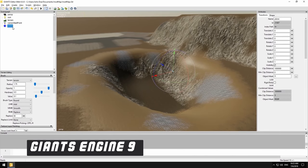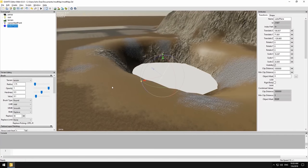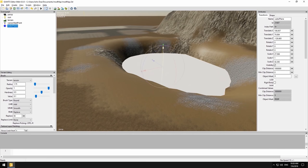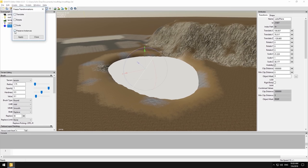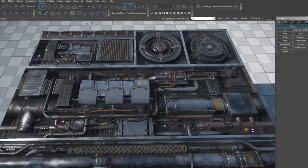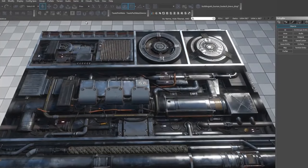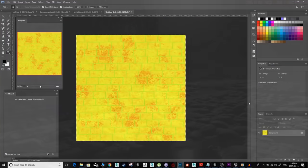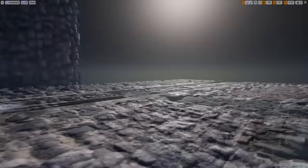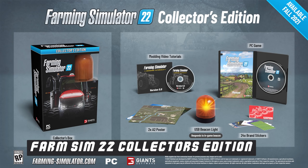Farming Simulator 22 will feature a new Giants Engine 9, upgraded from Giants Engine 8 used in Farm Sim 19. Key improvements include multi-threaded optimizations, texture streaming — which renders only what you're looking at rather than the entire map — and parallax occlusion culling, the new ground texture tech for FS22. These increases in tech should allow more complex mods and improved slot usage, potentially pushing even last-gen consoles.